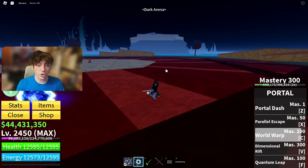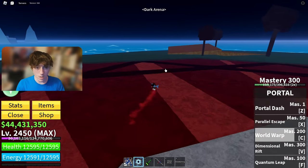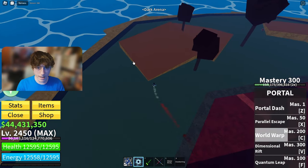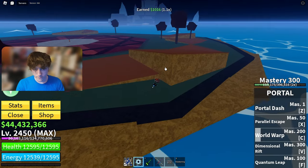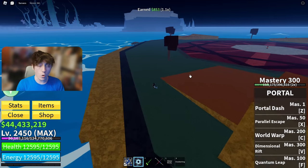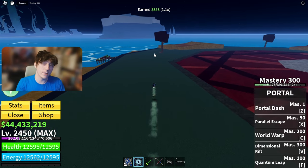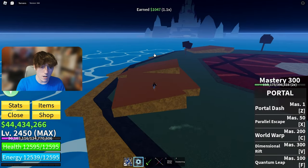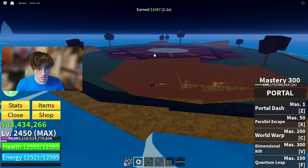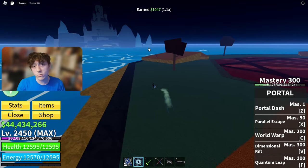Next is the Dark Arena; there's normally a chest around the outskirts of this arena, like right here. They kind of hide in corners, so if you want tips on how to find chests: they're kind of in between houses, in the corners of the maps, and on the outskirts of islands.